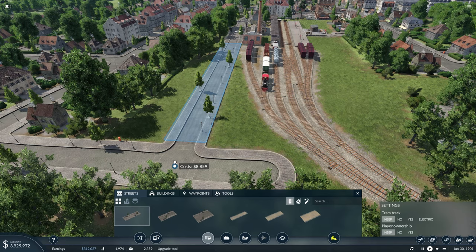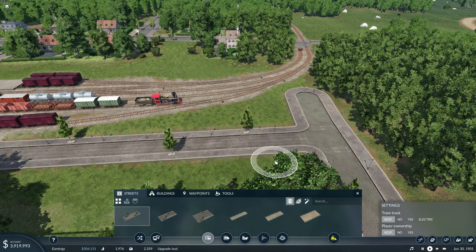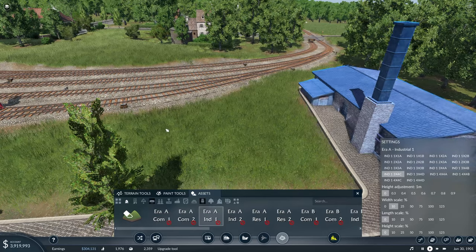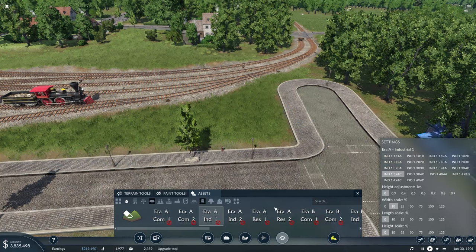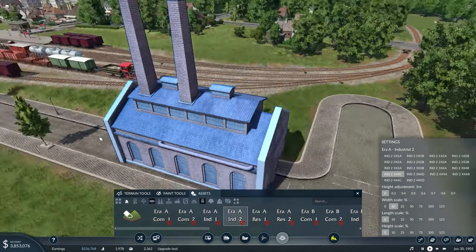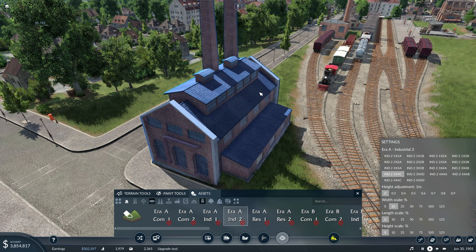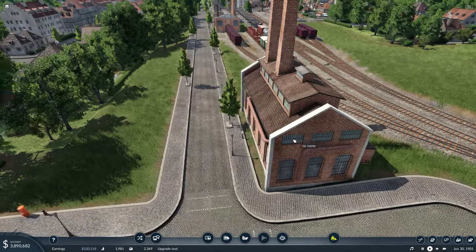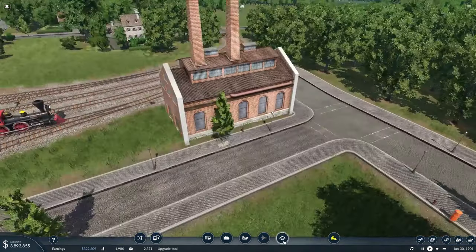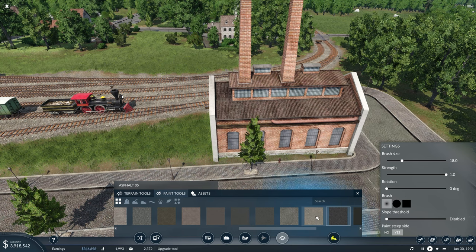I'm actually going to bring this road down all the way to right here, which I think makes sense. Then we can come in here and do some additional buildings. Maybe put a building right here on the corner, very close to the track. You have to be kind of careful about what you do because you can run into the issue of it killing your frame rates. So I'm going to throw down some asphalt right here.